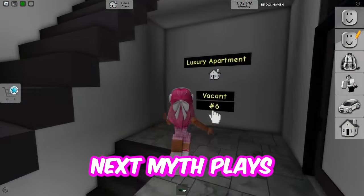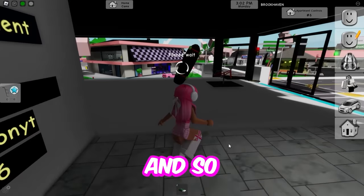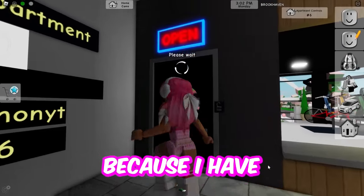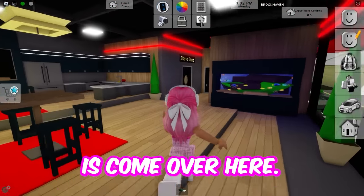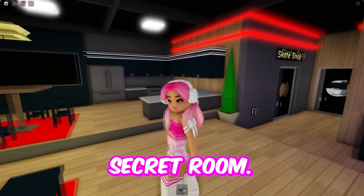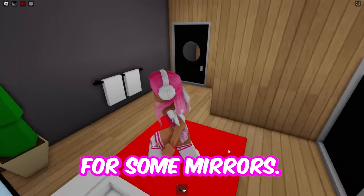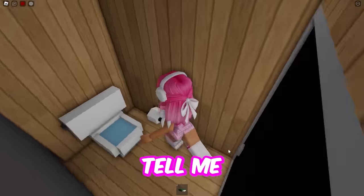This next myth plays right here — you're going to want to get the store apartment. There's supposed to be a secret room with a safe in it because I have never been able to find it. What you're going to want to do is come over here, because apparently somewhere in a mirror you are going to be able to find a secret room. So let's check this whole place for some mirrors. Is it this one? No, it's not this one. Please don't tell me this was false.